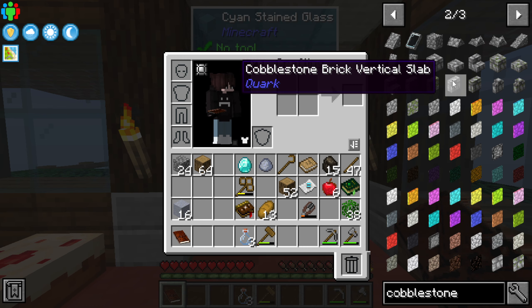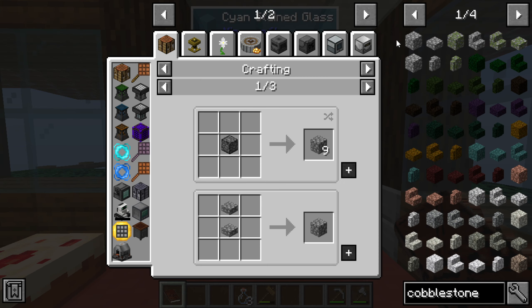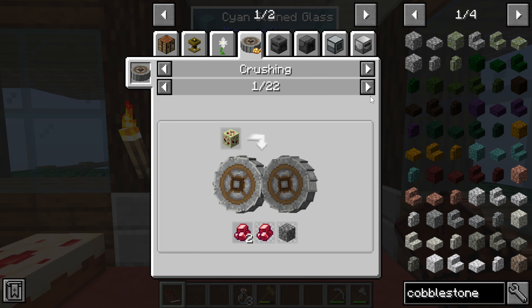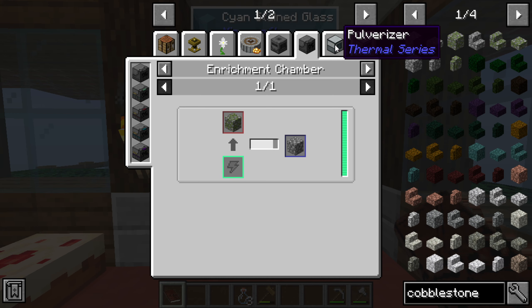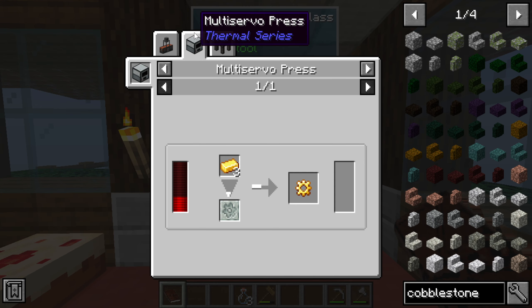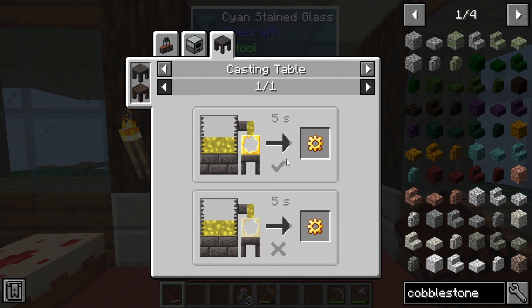We can probably do it with Create — there's got to be a way to do a typical cobblestone generator with Create. And it looks like we do have a cobblestone generator but it's very far away from us; we need quite a bit of stuff to get that going.